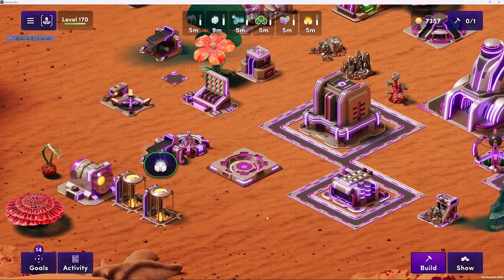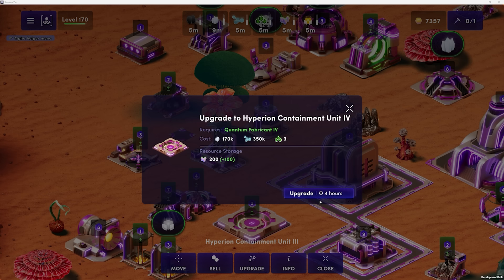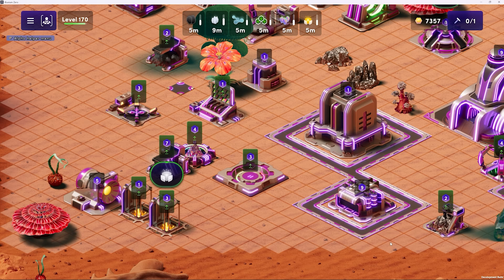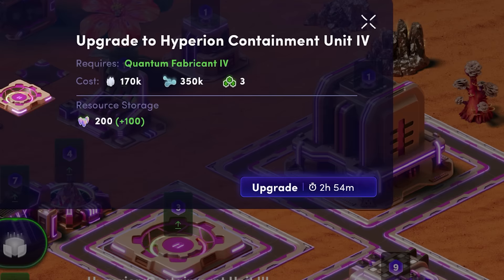Another advanced system in Illuvium Zero is the Path system, which affects build and upgrade time. Remember earlier when I told you to click Show and Stage to see structures available for an upgrade? Here's a structure, Hyperion Containment Unit 3 — it's ready for an upgrade. Click Upgrade and you can see the amount of time it will take: four hours. However, with the Path system, this can be improved. Go to Build in the bottom right-hand corner, click Path, and then you can build a path around this particular structure — this is cost-free, by the way. You can also remove paths cost-free. If we build a path all the way around the structure and click Save, once we go back to that building and click Upgrade, notice how the upgrade time has significantly improved.